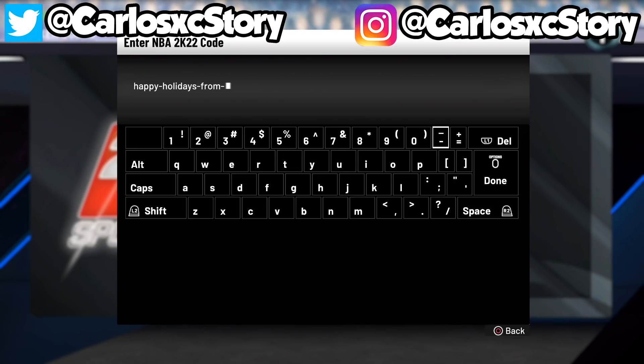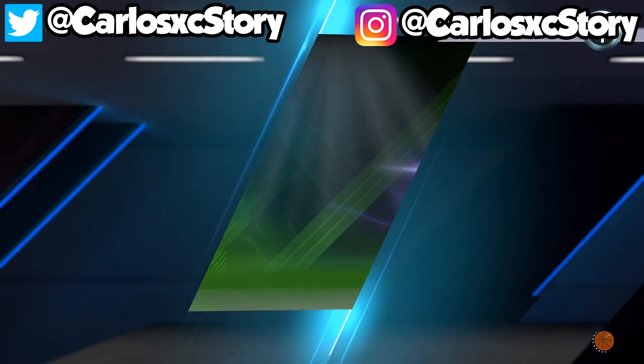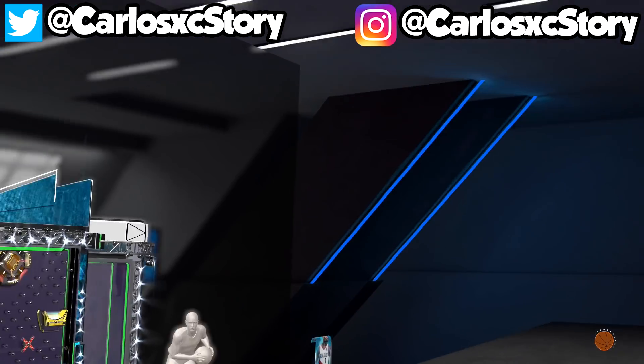The next locker code is HAPPY-HOLIDAYS-FROM-MYTEAM. This one gives you free MT — it's basically the easiest free MT you will ever earn. All you have to do is put in a locker code and you get a bunch of free MT. Make sure to use this one right away.